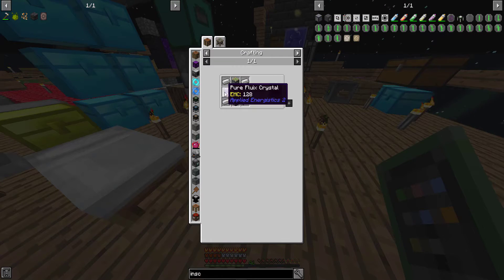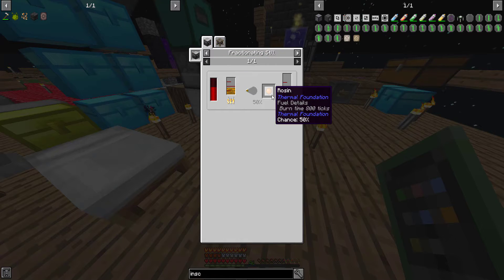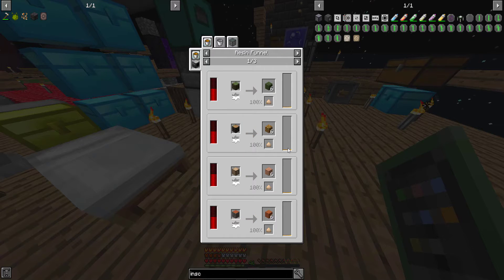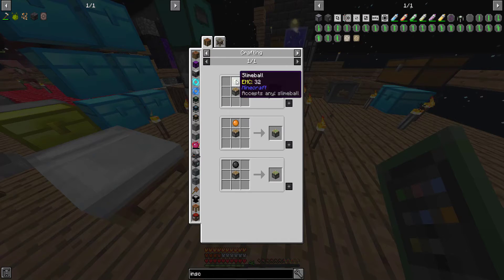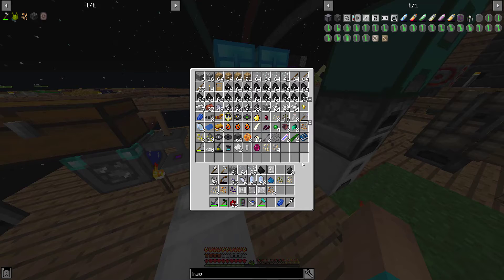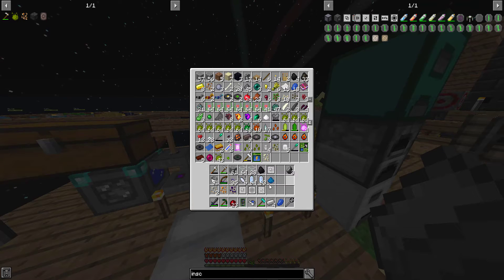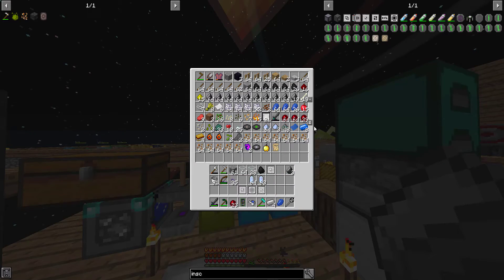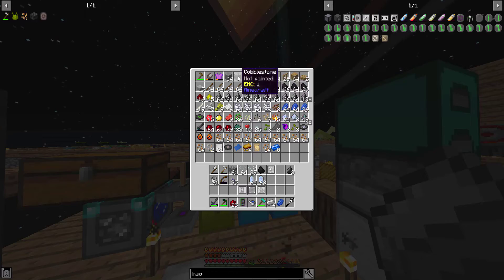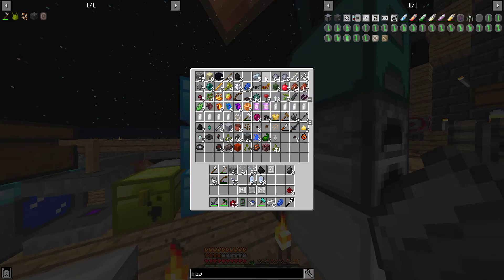So for the inscriber, we need sticky pistons, a fluix crystal, and some iron. Do I have slime balls at all? Well, rosin is what you get from resin, which you get from trees. I probably don't have slime balls. I can make blood balls though. We'll grab the iron that we'll need and just dump all the stuff we don't need. What am I looking for? More iron, and a bit of redstone.